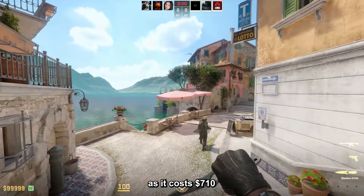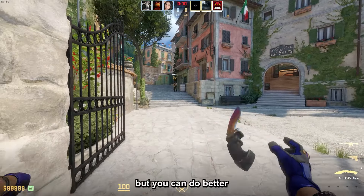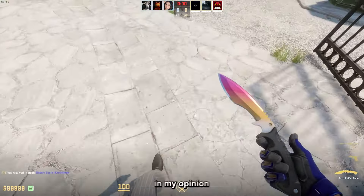Then the Kukri Fade, a skin and knife I personally don't like that much. You can get an average fade for about $720 in Factory New, but in my opinion you can do better for this budget. However, if you like it, this skin is not bad.